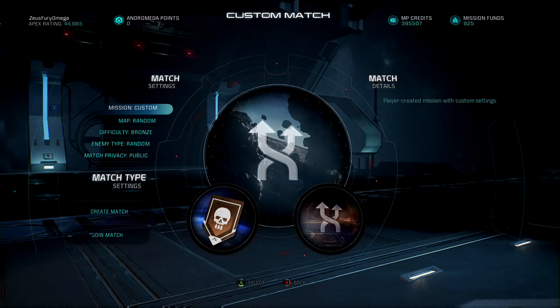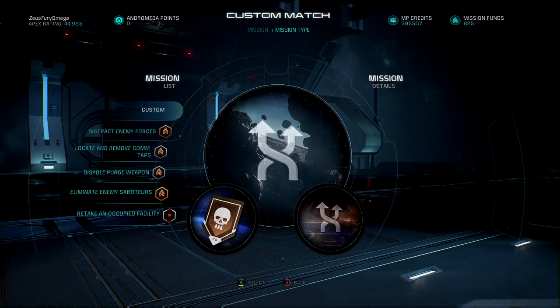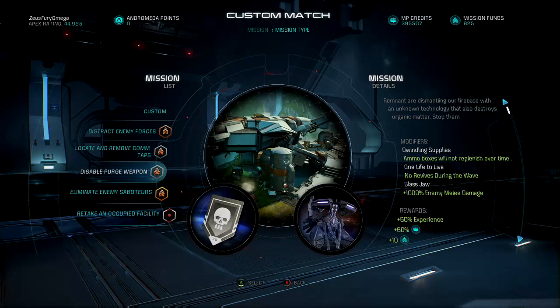Let's check custom matches to see what's the new Apex mission brief of the week for this weekend. So it looks like another silver game — mission brief, I believe this is number 23. The name of the mission is Disable Purge Weapon, on silver. Once again, we're returning to Firebase Aqua and taking on the Remnant. The Remnant are dismantling our Firebase with an unknown technology that also destroys organic matter. We got triple modifiers once again: dwindling supplies — ammo boxes will not replenish over time; one life to live; and glass jaw — a thousand percent enemy melee damage.